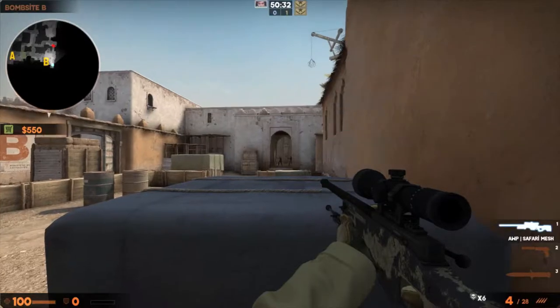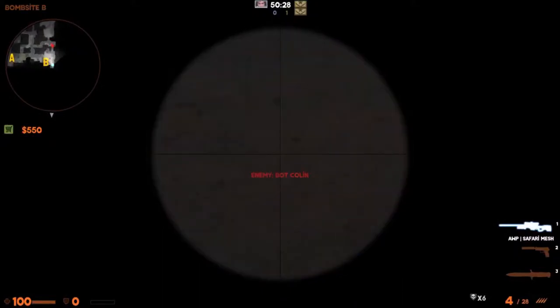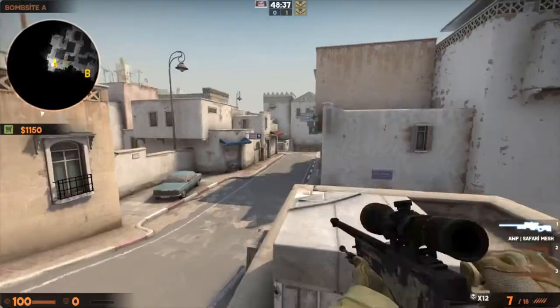You can do it on the back plat of B, and give those anti-government pieces of maggot filth what they deserve. You can also do it on ramp to catch any sneaky cats that may be lurking around.